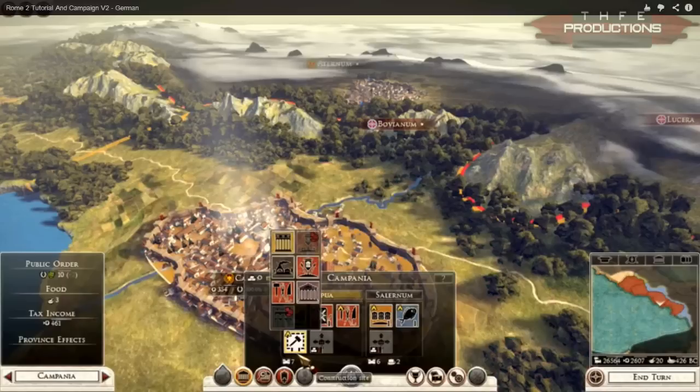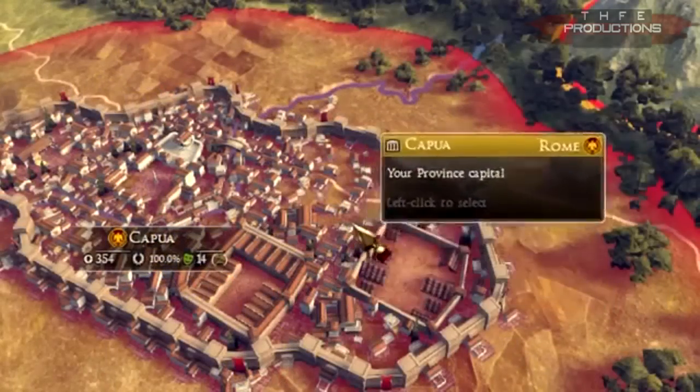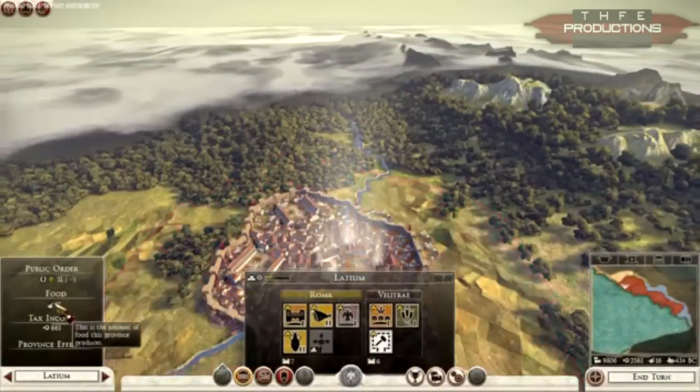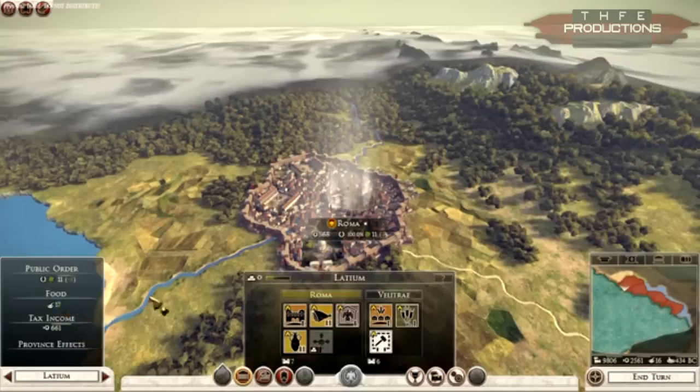Once you expand your city and have a new building tile, you can go ahead and build various structures. It seems like you can have more martial things - there's a furnace which will help you have better armor or textiles. There are some things that look like temples, and what's on the top left looks either like a temple or prison. The Romans weren't known for having prisons - they mostly exiled or crucified people - so not much use for prisons there.